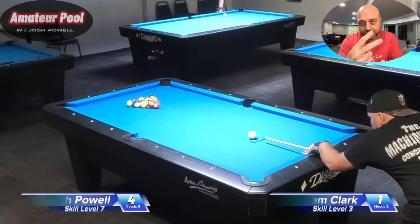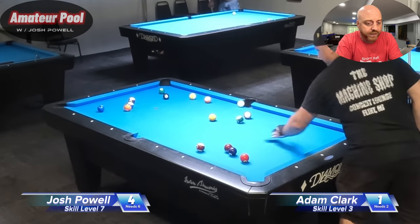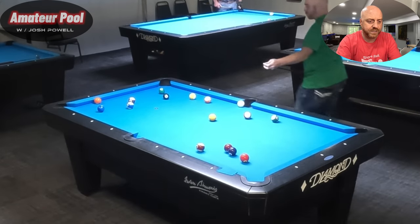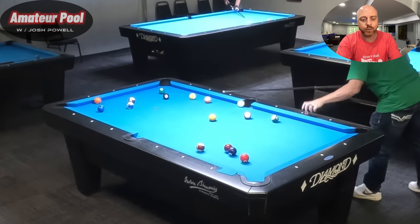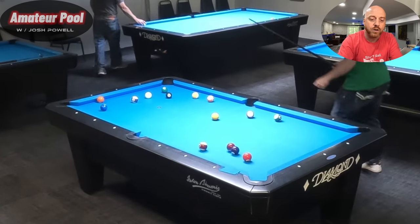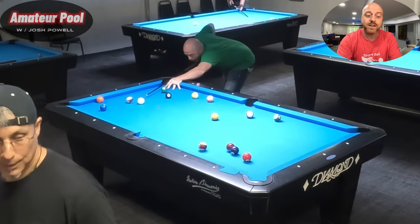When you're playing somebody who only needs two games and you give them one of those games — no good. Now I need two, he needs one, and it's his break. I think his break was dry. What am I going to take here — probably stripes, because those three solids up here are the only balls you really have to worry about. The nine and 13 can be a little tricky, but as long as you get rid of the nine early, the 13 turns into a real easy shot. The only reason the 13 is difficult is because of the nine.